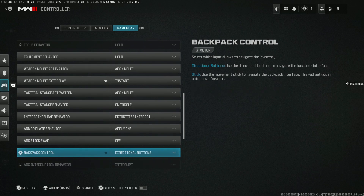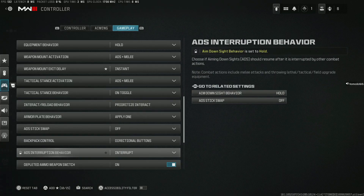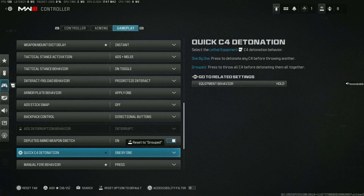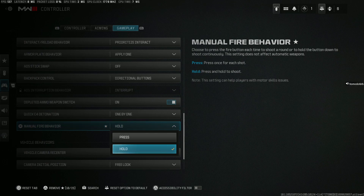ADS stick swap: you want off. Backpack control: you want to use the directional buttons, though you also have the option to choose the sticks — I feel like that could mess you up. ADS interruption behavior should already be locked as interrupt. Depleted ammo weapon switch: on. Quick C4 detonation: one by one. Manual fire behavior is a new option added for people with motor skill issues — if you can't spam the fire button, you can choose hold and it will fire the weapon for you with a slight delay. If you don't have motor skill issues, keep this on press so you can actually fire faster.